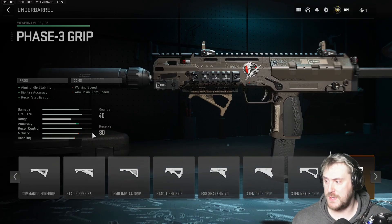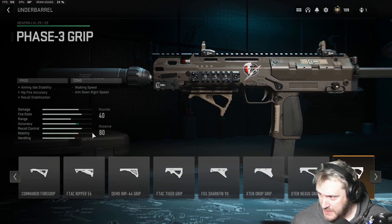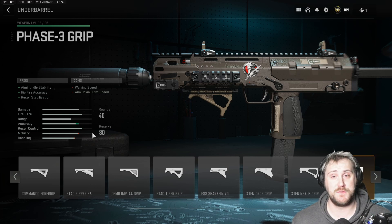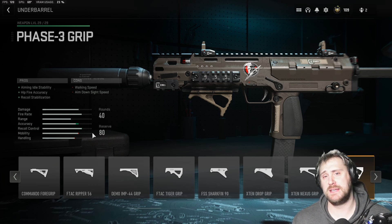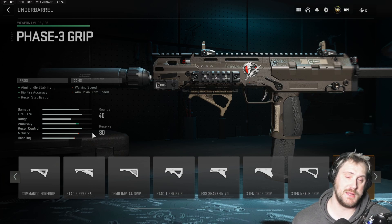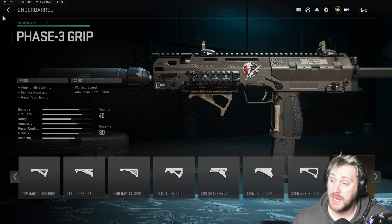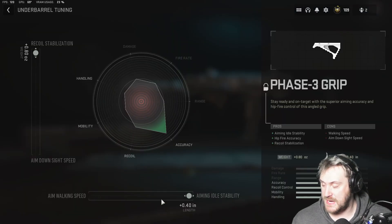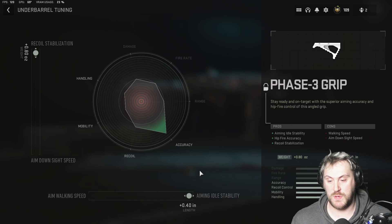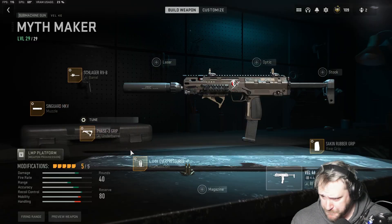Next we have the Phase Three Grip. The reason I went with this is it gives us aiming idle stability, hip fire accuracy, and recoil stabilization. Remember how we gave up a little in the first two attachments stat-wise — we're making that up here with a big bump in accuracy. I want to make sure damage is the forefront of every build, but we also tuned the Phase Three Grip for recoil stabilization and aiming idle stability, giving us a big bump in recoil control and accuracy to compensate for what we lost from the previous two attachments.